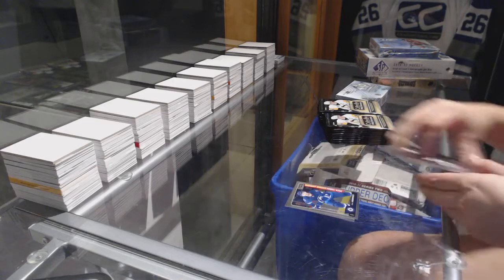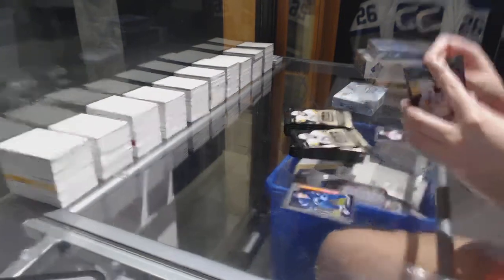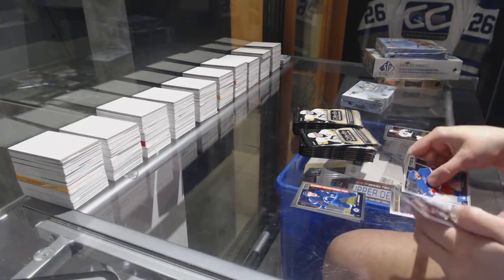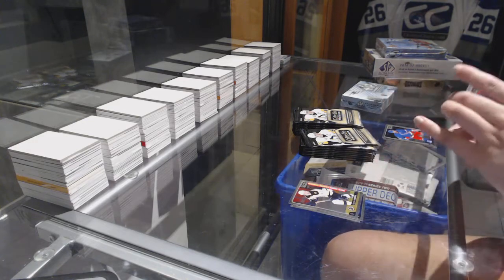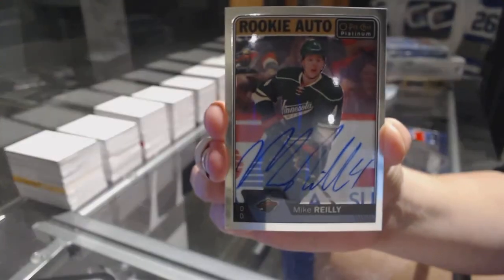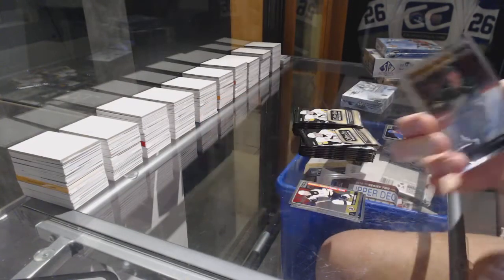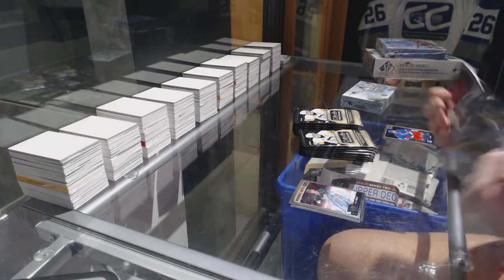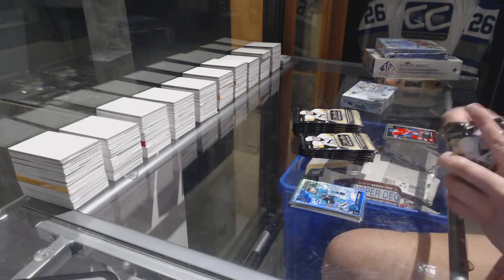Retro Roman Yossi for the Nashville Predators and a Josh Morrissey rookie for the Winnipeg Jets. Danton Heinen rookie for the Boston Bruins and a rookie auto for the Minnesota Wild, Mike Riley. Trax of Patrick Marlowe for the San Jose Sharks.